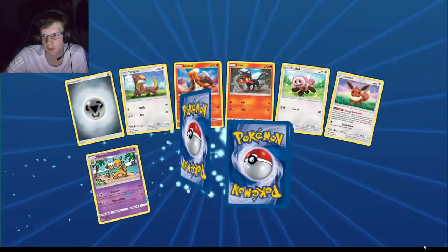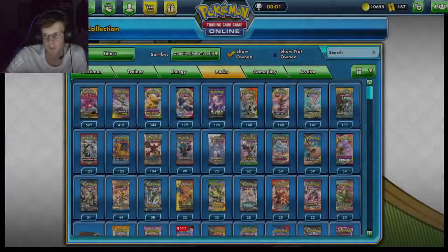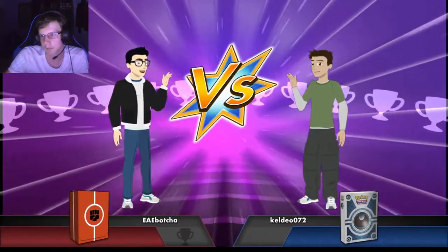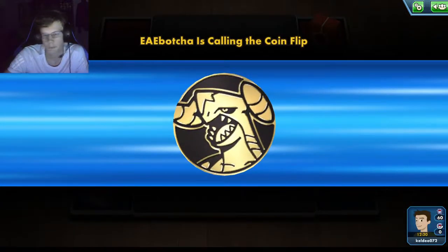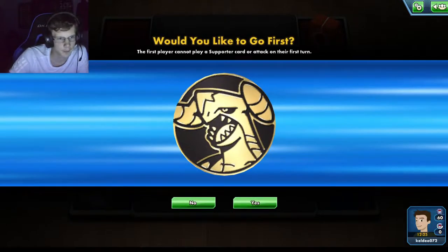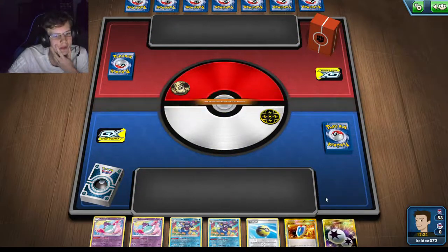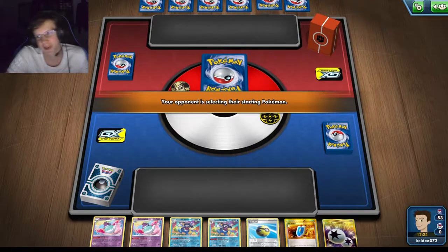Alright, next round — last round of the tournament. Team School Grounds — alright, cool, not that good but I'll take it. What's expanded Coalossal? We're up against a Fighting deck. If I play against a bunch of Focus Sash I'll take them — that would be so annoying.